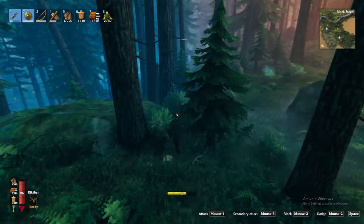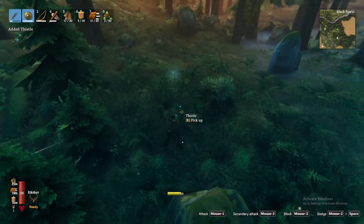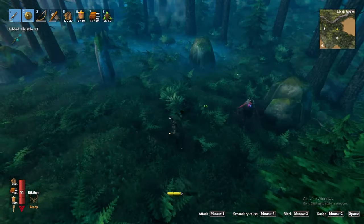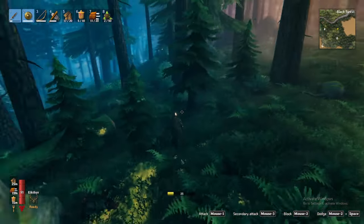With your pockets now full of tin and copper ore, you might notice you did not unlock any new crafting recipes. To make the ore usable, you will first need to smelt it. To do that, we must first wake the dead by diving into the Black Forest's instanced dungeons.